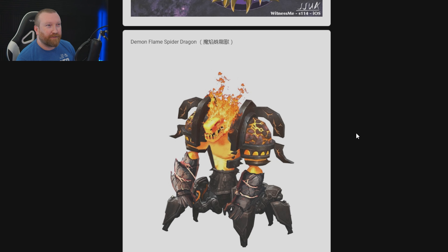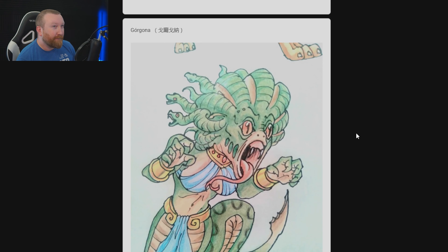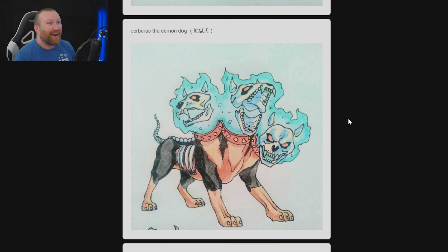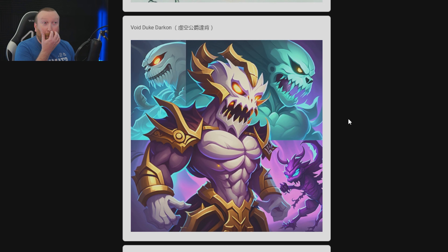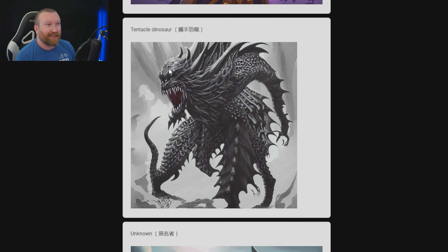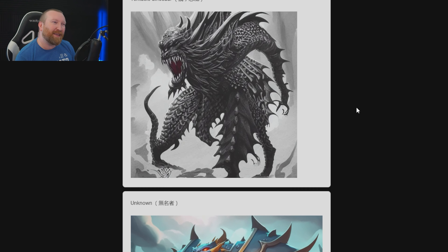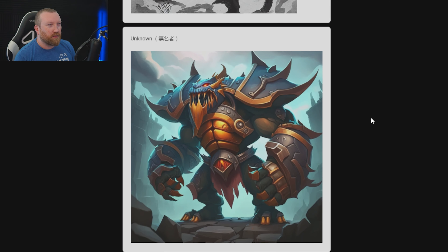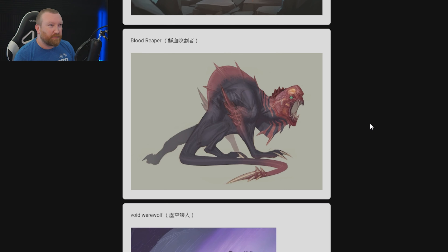Fenrir — Fallen Fenrir is still one of my favorites, I'm going with that one probably. Demon Flame Spider Dragon is interesting. That reminds me of something from Hotel Transylvania 2 — who's got kids and has watched a ton of kids movies? It's like the assistant kind of. I like Cerberus the Demon Dog — we've seen that one before as well. I really like the Void Duke Darkon; it feels more like a hero but they could tweak it and make it more into an enemy. Feels very much Idle Heroes. Unknown — that looks really cool. I love the armor and everything, that is definitely going on my list.